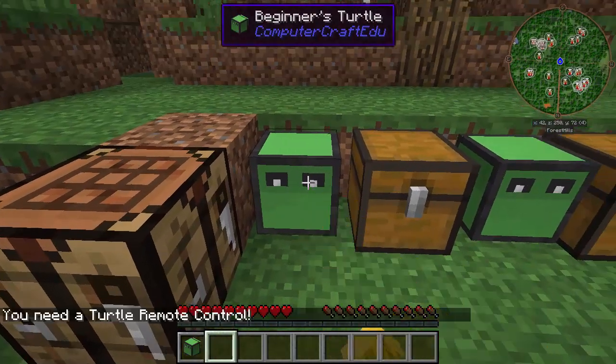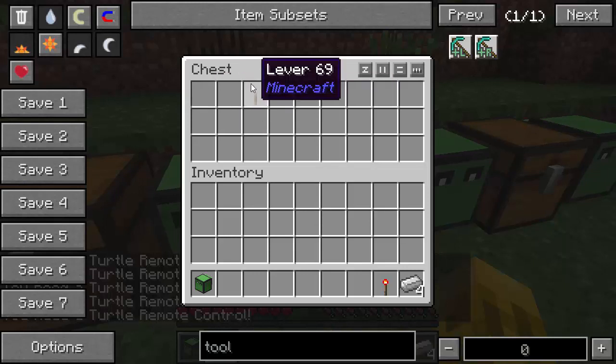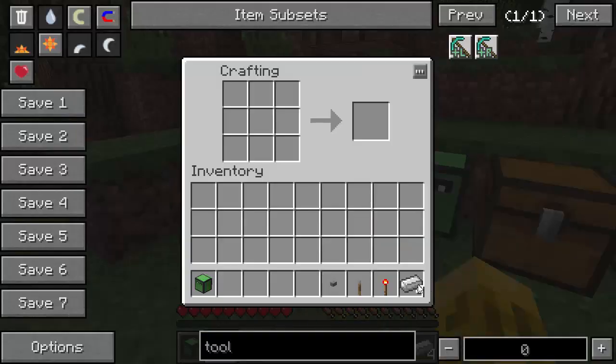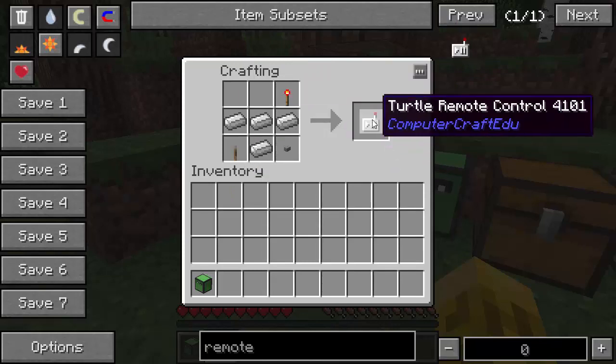Now to interact with a turtle, you'll notice if you click on it, it says you need a turtle remote control — you can't do anything without one. To craft the remote control, you need four iron, a redstone torch, a lever, and a button. Using NEI to look up the recipe: torch on the top, lever on the left, button on the bottom right, and you get the remote control.